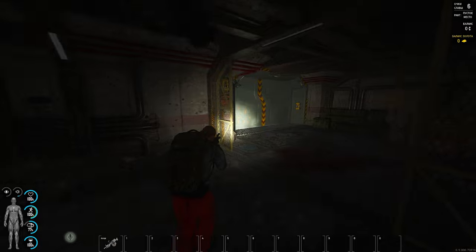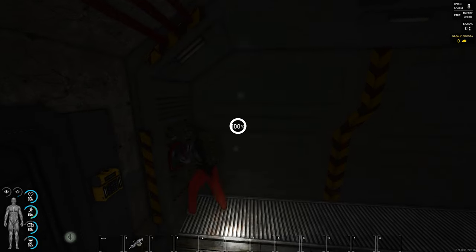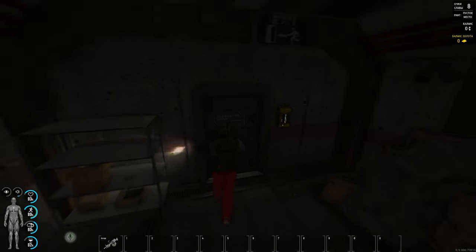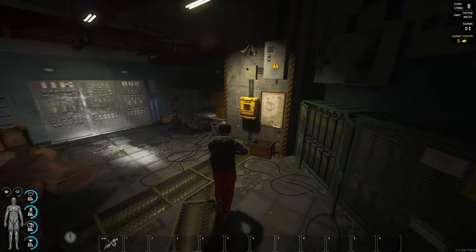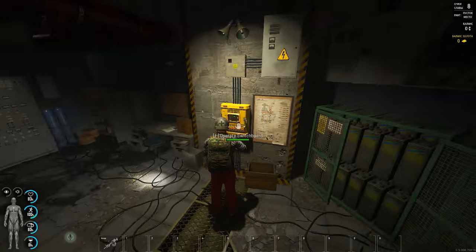I recommend you to gather in groups if you haven't played in Scam. I recommend you to find people who will be able to get into these bunkers, because there are new zombies with blades on their hands, who jump from the ventilation. There is a room with a generator. You need to find them. There are different types of bunkers in different times.